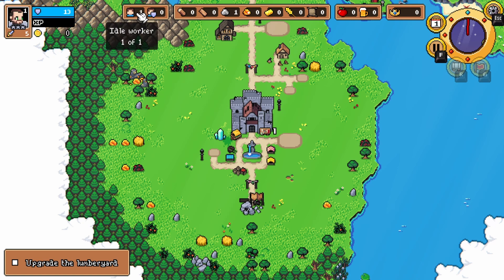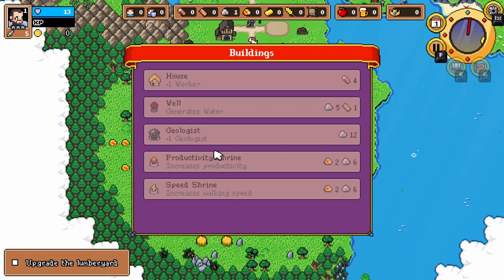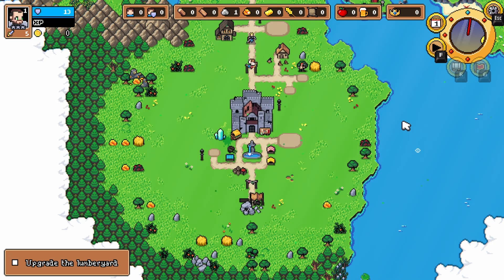We only have one worker. Wait, do we have two workers right now, or one? Let's take it off, pause. Yeah, okay, we only have one worker. So I think I need four wood to get a house — yes. So that'll be good. All right, let's speed it up here.